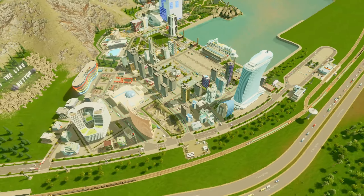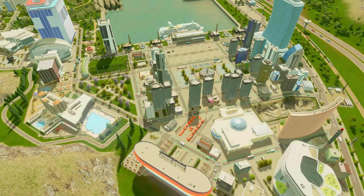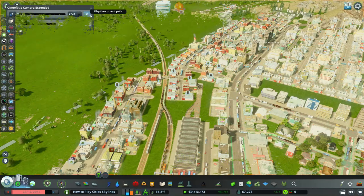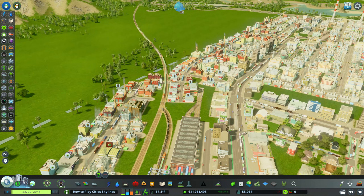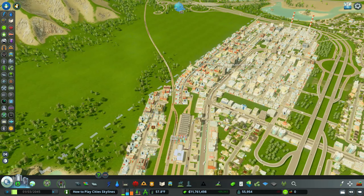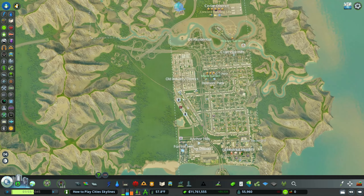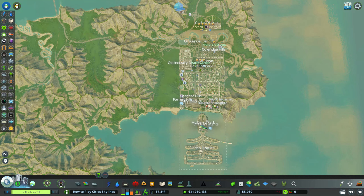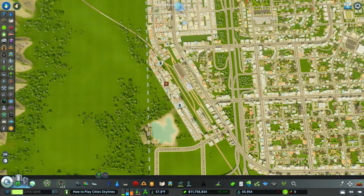Hey, what's going on guys? Welcome back to another City Skylines episode. For today, I want to get into building a tourist trap in your city. I wanted to build a Las Vegas style tourist trap — not in the desert, actually surrounded by mountains — where you can only get to this tourism area by train. Let's get started with how this tourist trap came to be.